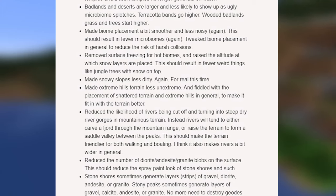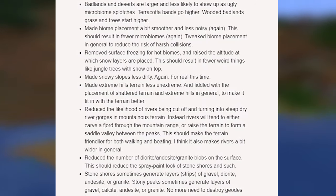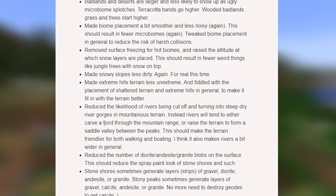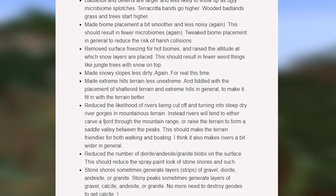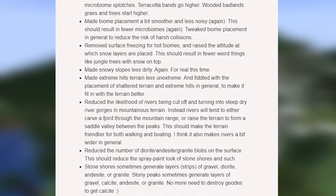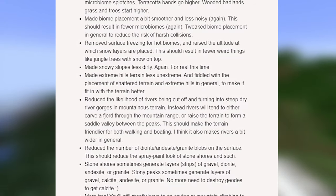They also made extreme hills terrain less unextreme and fiddled with the placement of shattered terrain and extreme hills in general to make them fit in with the terrain better. They also reduced the likelihood of rivers being cut off and turning into steep dry river gorges in mountain terrain — instead rivers will tend to either carve a fjord through the mountain range or raise the terrain to form a saddle valley.